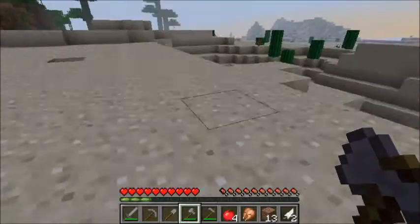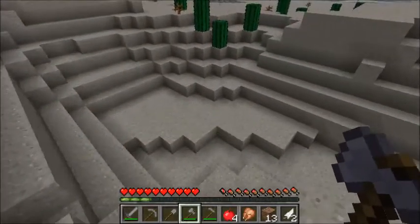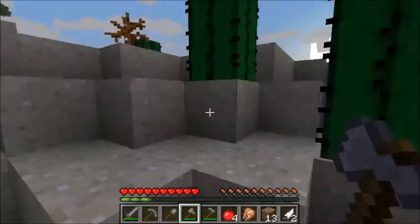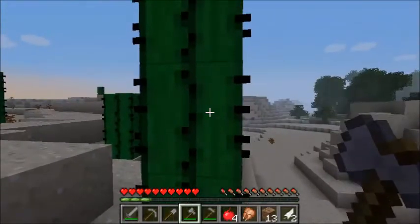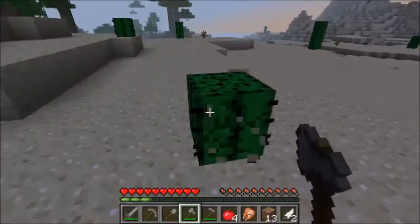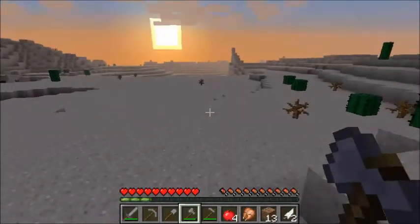Sugar cane is found in desert oases. If you see cactuses here and you run into them, they will harm you, so don't run into those things. They are very good defense, however, so you might want them.